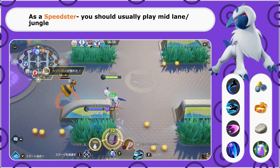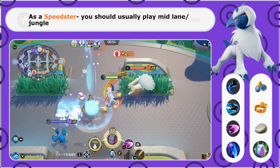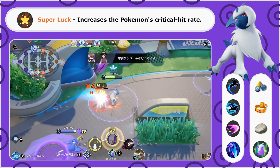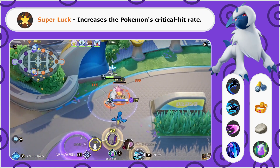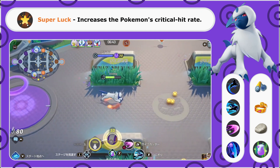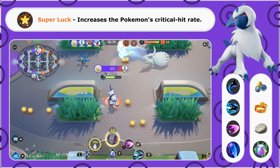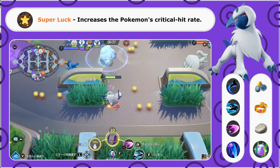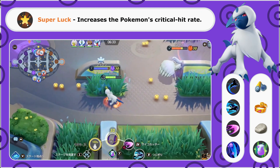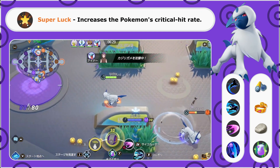First thing to note is that Absol, like all other Pokemon, does have a basic attack passive ability. Every third basic attack is going to deal extra damage in a wave, which will decrease an enemy's special defense. It doesn't help Absol directly, but it can help your allies deal more damage. Also, if this wave hits a single enemy, it actually deals more damage than if it hits multiple.